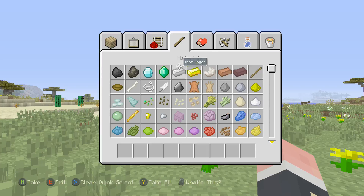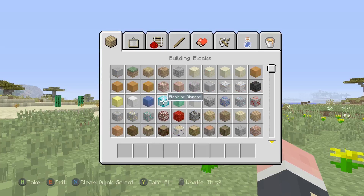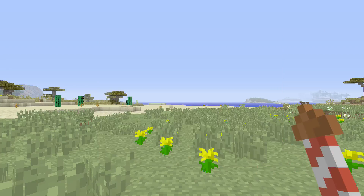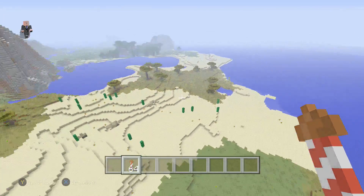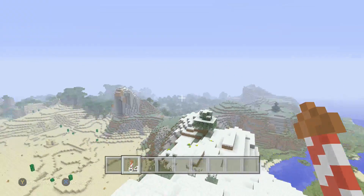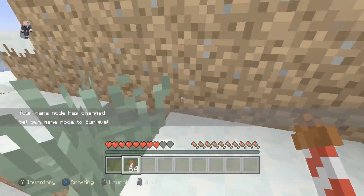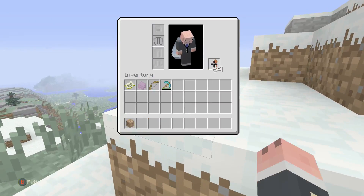You can now use fireworks while gliding with elytra wings, which will give you a boost. They say don't try this at home, so I'm going to try it near my house — well, I don't have a house in this game. Let's find some elytra wings and some fireworks. You gotta put the fireworks in your offhand — wait, you can't? Okay, never mind. Basically you jump off a cliff...